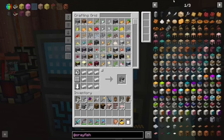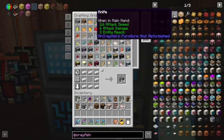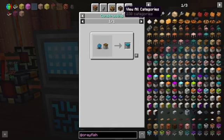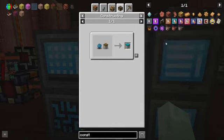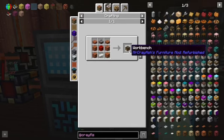One of the mods I'd like to use to help us out up there is Mr. Crayfish's Furniture Mod. I'm not quite sure how it all works now. There's something called constructing, so let's see if we can find anything to do with construction. It's this dude jobber — the workbench.